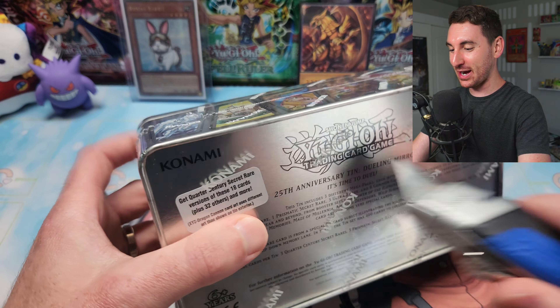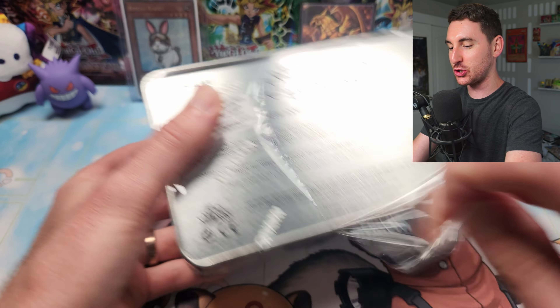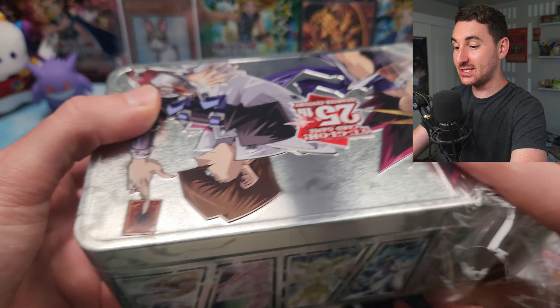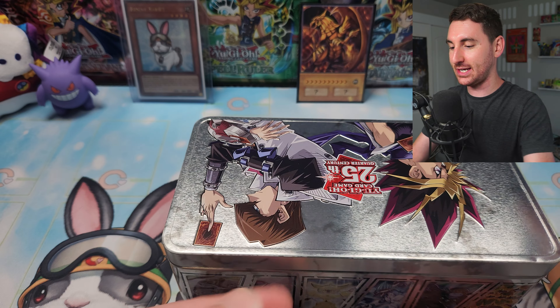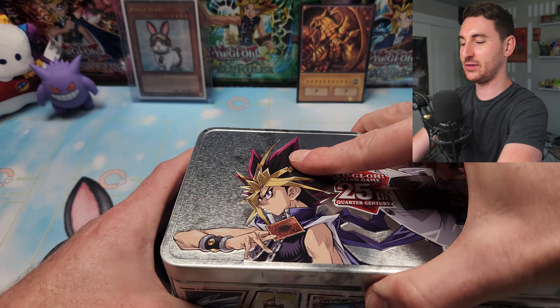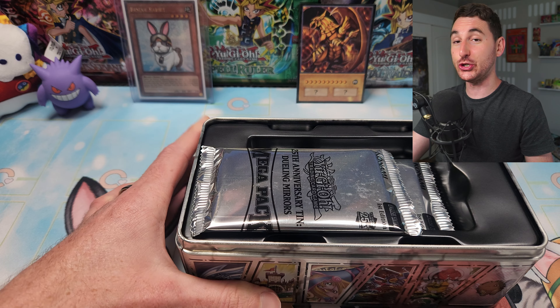We've got 12 tins in total to open up today — 36 booster packs coming in. There should be one ultra rare per pack, one secret rare per pack, and one quarter-century secret rare per pack. This is a massive set of 400 cards: roughly 100 secrets, 150 ultras, 100 commons, and 50 quarter-century secret rares.